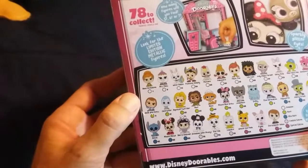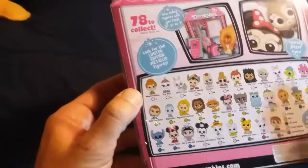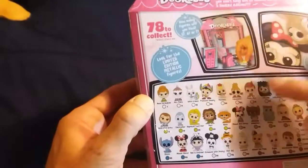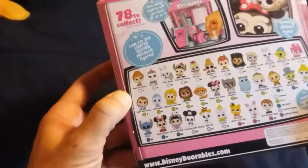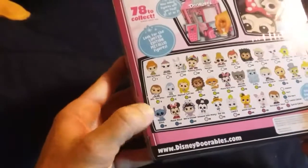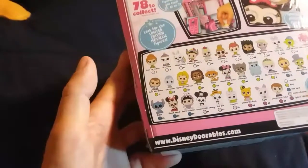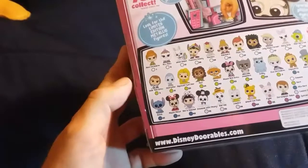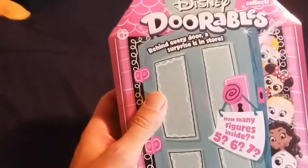I'm not going to go through all that you can get, but the ones I would like to get are Maximus, Kakamora, Mike, Cheshire Cat, Jiminy Cricket, Sully, Stitch, Boo, Olaf, and maybe Christopher Robin. So yeah, without further ado, let's see what we have in here.